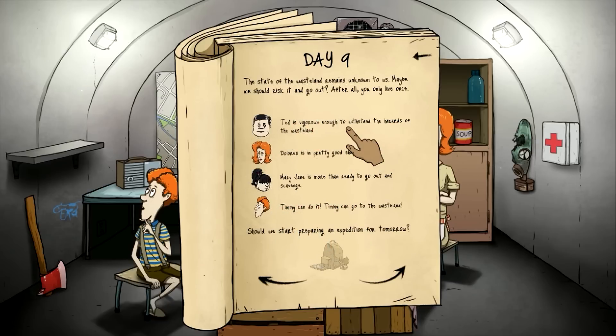The state of the wasteland remains unknown. Maybe one of us should risk going out after all — you only live once. That message is completely different from the usual warning about getting sick outside. Ted's vigorous enough to withstand the hazardous wasteland. Dolores is in pretty good shape. Mary Jane is more than ready to go out again. Timmy can do it too. I think we want to send Ted out — that sounds like a pretty positive status.